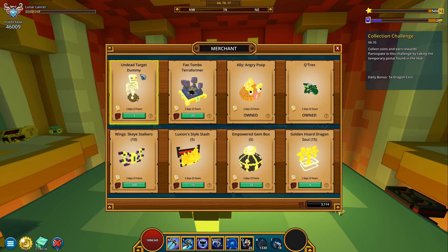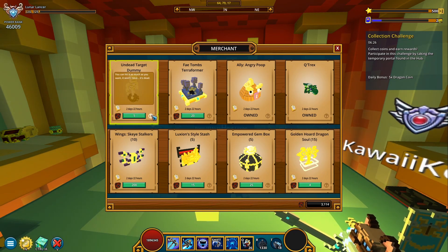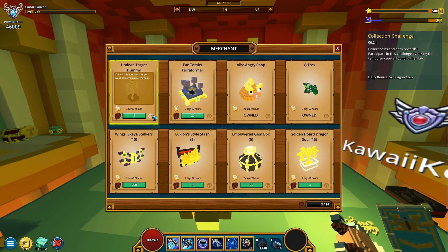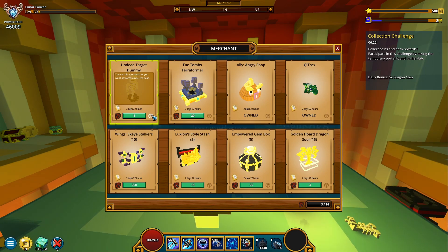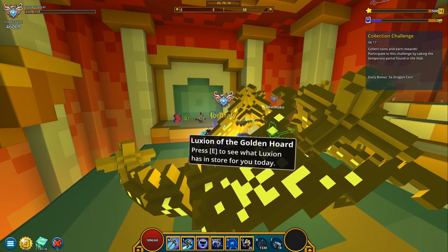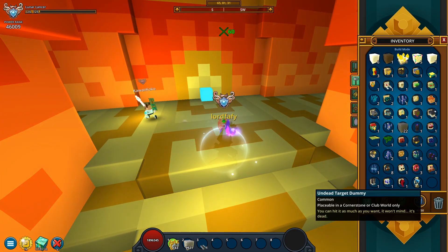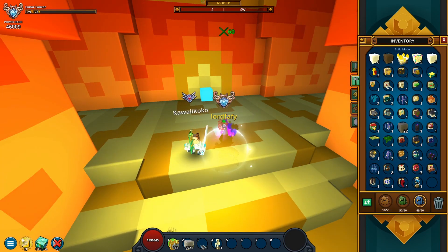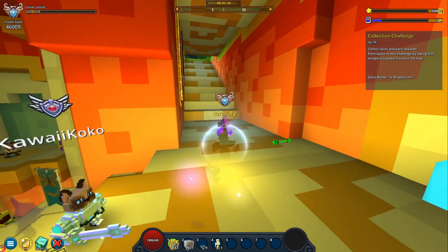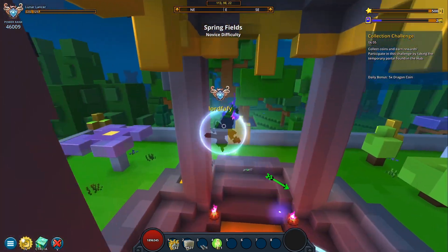But we have an undead targets dummy — interesting! Wow, only 5 coins for this one. It says you can hit it as much as you want; it wouldn't mind — it's dead! Yeah, makes sense. Well let's buy one. Can we place it anywhere? Placeable in a cornerstone or club world only, okay. Guess I can't place it in the adventure world here.